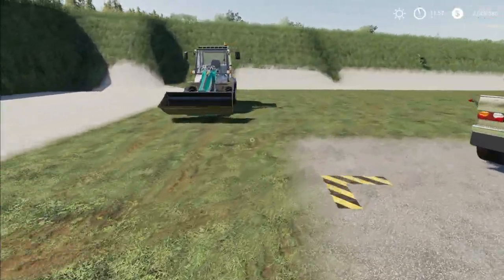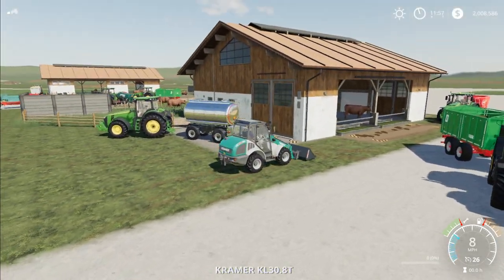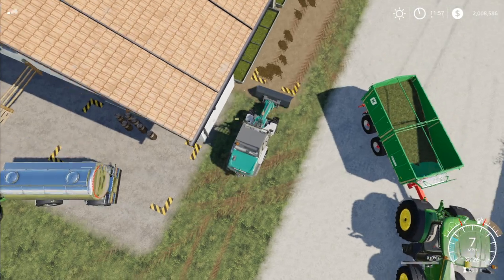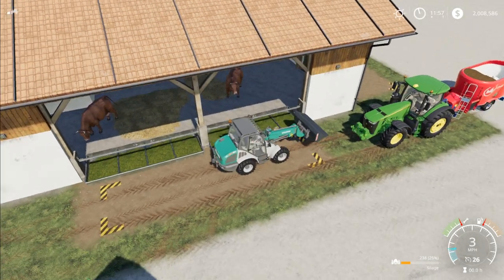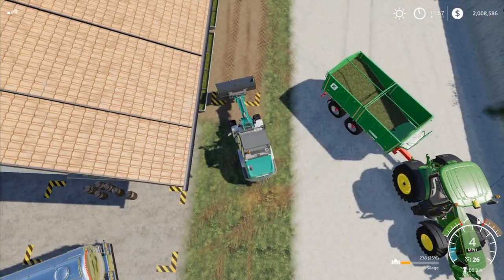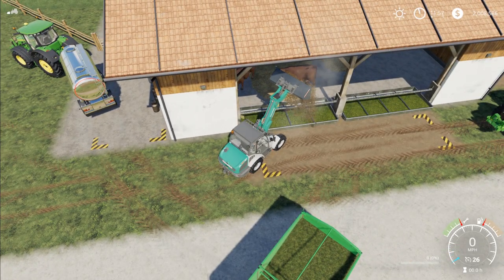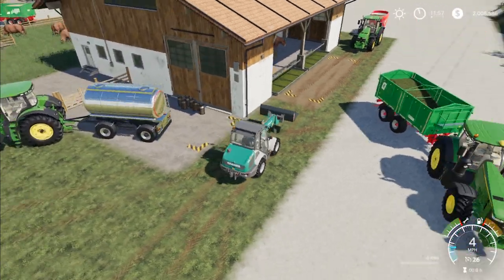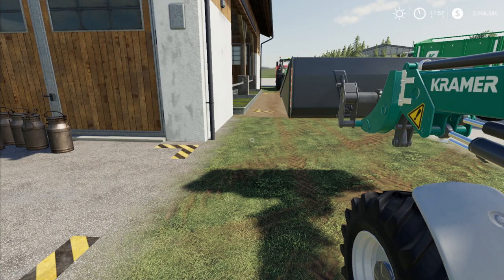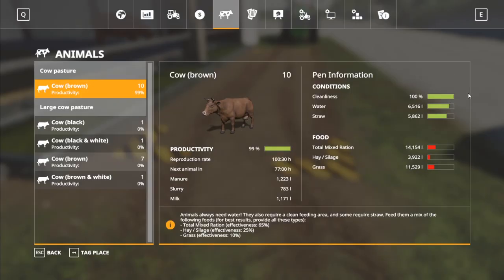Cleaning up — base game, the easiest way is to just have a front loader bucket. It's pretty simple to use — just come along here and you'll clean it up. It does always come out as silage; it doesn't matter what you're feeding them, it will always come out as silage. Since they now require silage with the Alpine DLC, you can just dump it back into the food trough and it will go back in as silage in that category. After fast forwarding just a touch, you can see their cleanliness is back up to 100%.